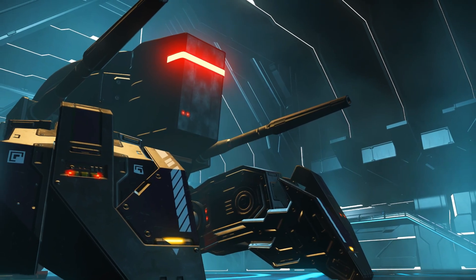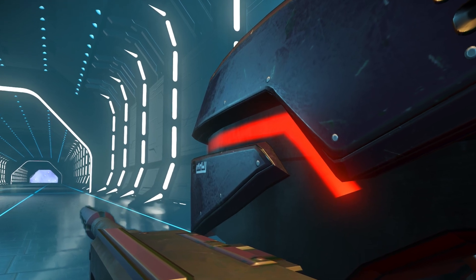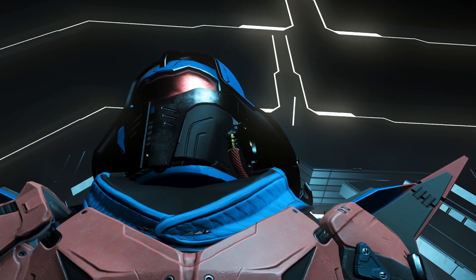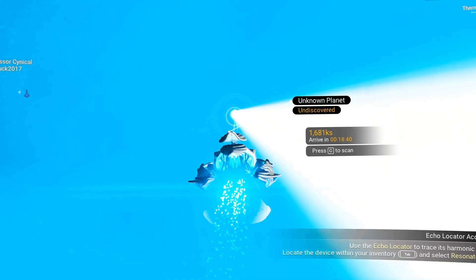I have done it. I have combined three different ship types to make the ultimate god tier ship — ultimate power, ultimate speed — and in today's video I'm going to show you exactly how it is done.